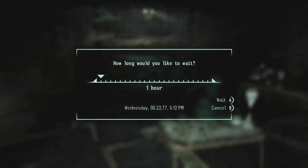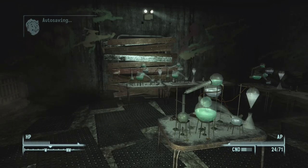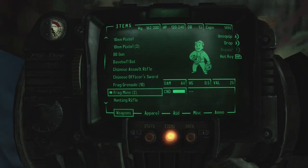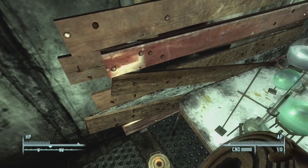Next thing we're going to do is drop down a quick save. And you're going to want to have mines with you — grab your frag mines and we're just going to throw them right here. Two should be enough, just throw them right here.